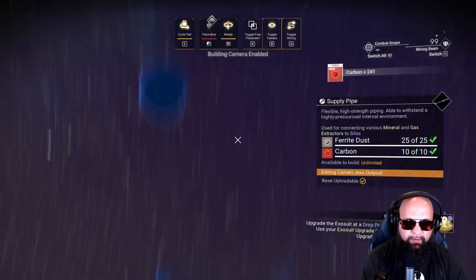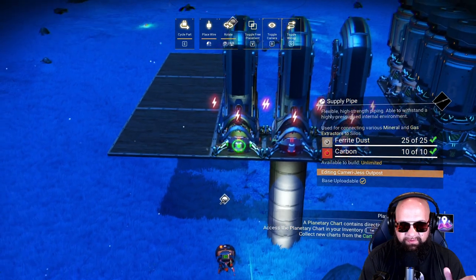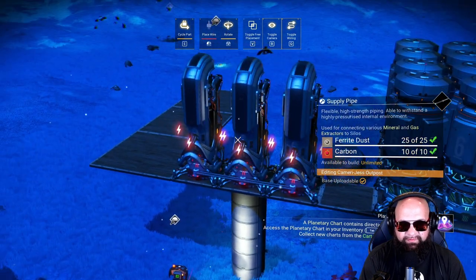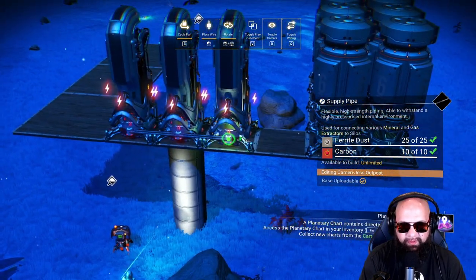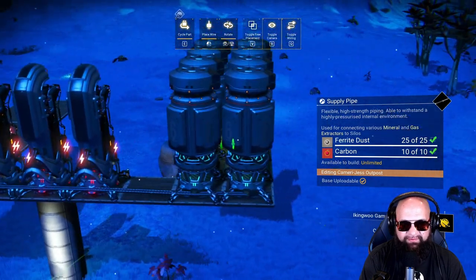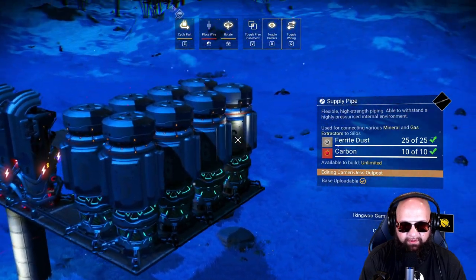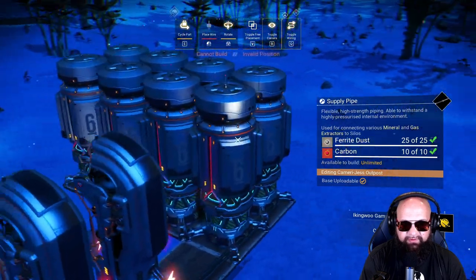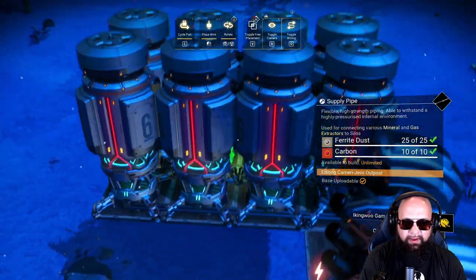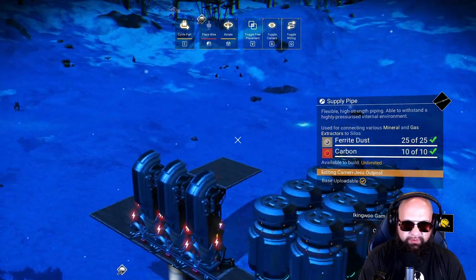We're going to go back to our piping. The way this works really well is that you snake pipe from one to the other, so now all three of these guys are connected. As they extract they all shoot down this pipe. You can wire these right to the back of each supply depot, then connect them individually from the side. Now every single one of these is perfectly connected — it's beautiful and looks really nice.